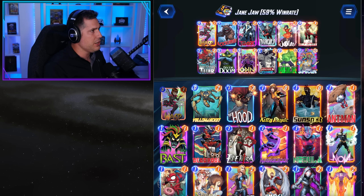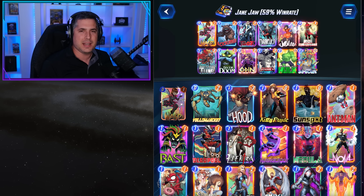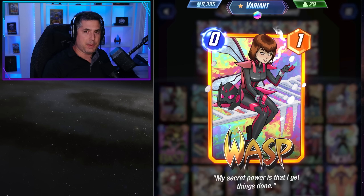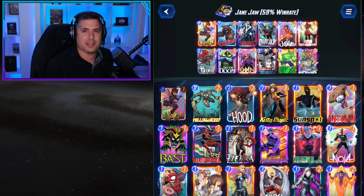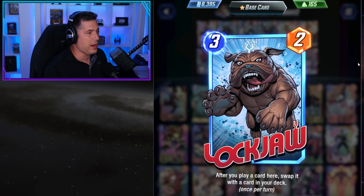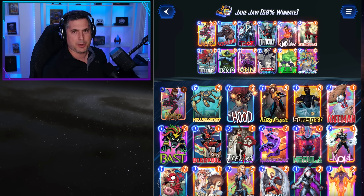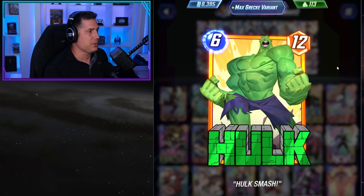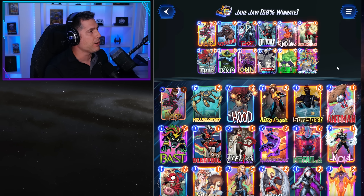Deck number one is Janejaw at a 59% win rate. Janejaw is literally one of the top decks in the game right now. The inclusion of High Evolutionary and the ability to use something like the Wasp repeatedly in Janejaw gives it a ton of value. Even when you're just waiting for Lockjaw to drop on turn three and you're skipping turns, the Hulk's getting bigger — that's two power per turn, so it's pretty significant when you consider a one drop is usually a two power card.